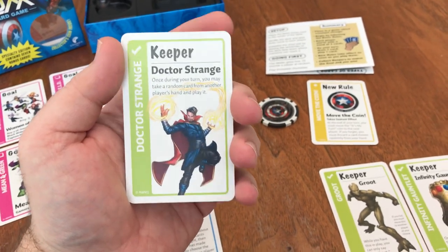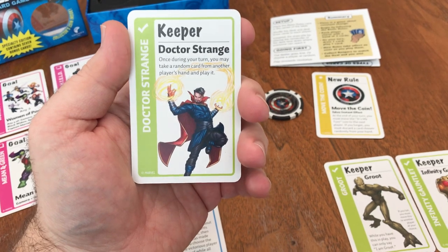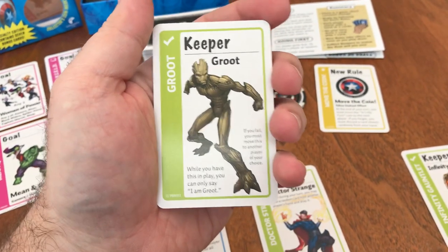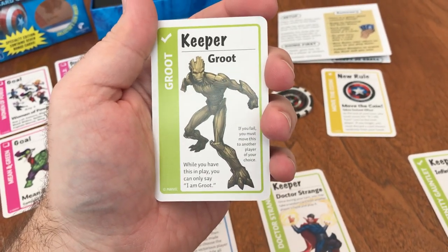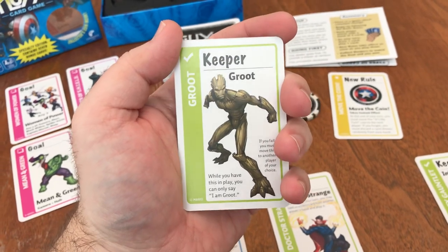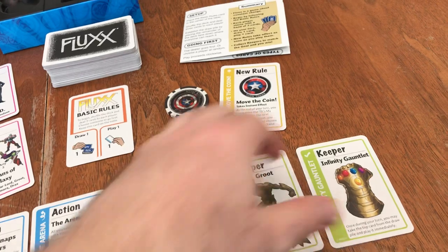So it's not just a card that you place in front of you — it has some other extra thing going on. Dr. Strange: once during your turn, you may take a random card from another player's hand and play it. We have keeper Groot here, and while you have this in play, you can only say 'I am Groot' — and if you fail, you must move this to another player of your choice. So if you're socializing and you have someone who likes to talk and just can't bear it, Groot is not going to be one they can keep.